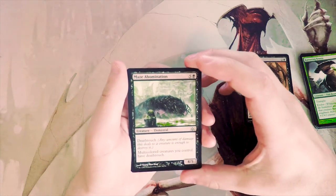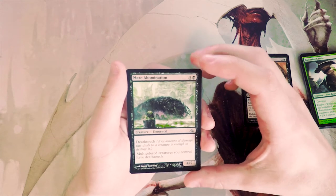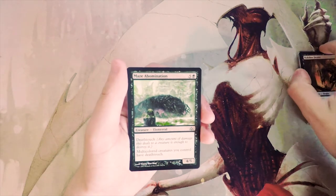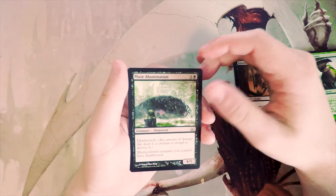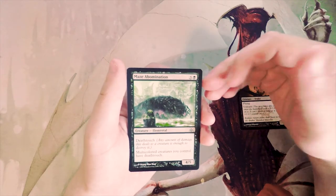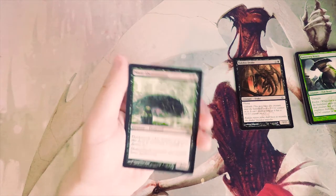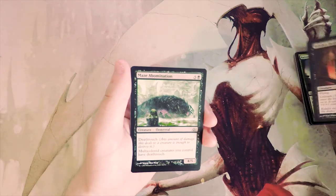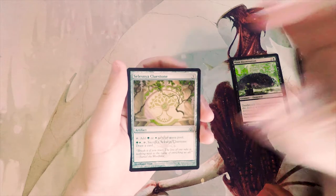Maze Abomination — a 4/5 for six with deathtouch. Multi-color creatures you control also have deathtouch. This card actually seems quite good. Is it better than the Drake? I'm not sure, but I really like the deathtouch. This is arguably a stronger card and also gives a side buff to your multi-color creatures. I think I would try this over the Drake, though that could be wrong.